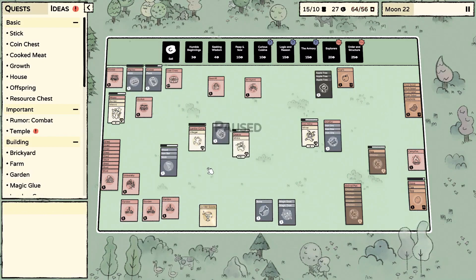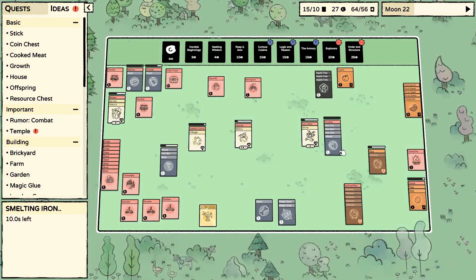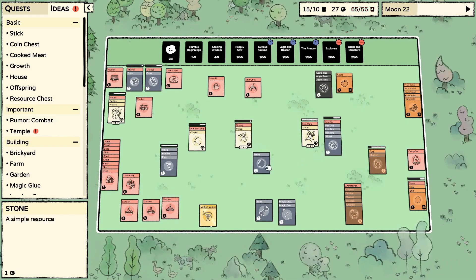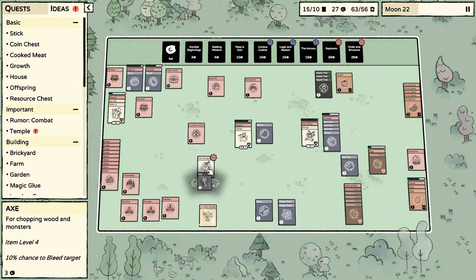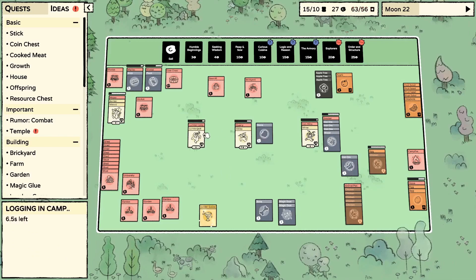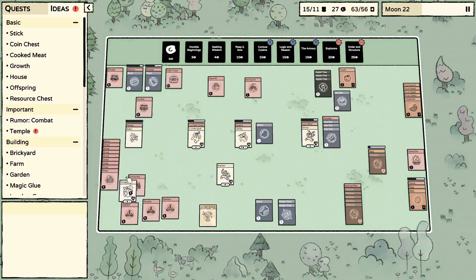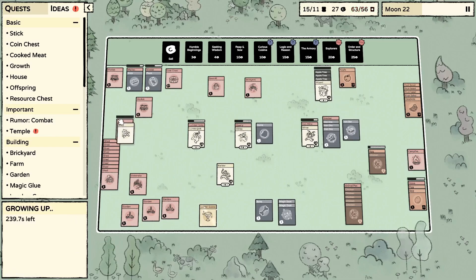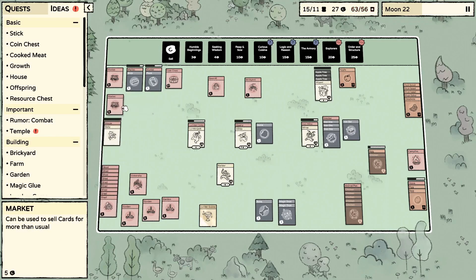We need fuel for the smelter. There it is — the axe! He just got promoted. Now we're going to be getting some serious wood — that's what I'm talking about. Builder, go back up there. It is time to seriously start pumping out warehouses.